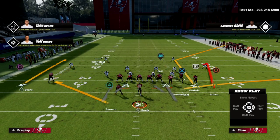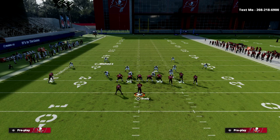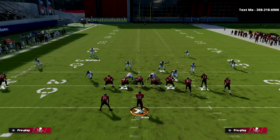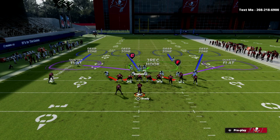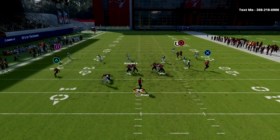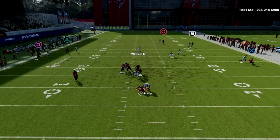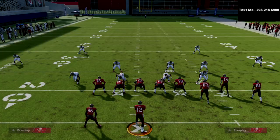Now I'm going to talk about another route combination that is very popular on a gun bunch — where we're going to put our running back on a wheel route and put that outside receiver on a little out route to try to pull down some of the zones. What you're going to notice with this defense is when I go to do that adjustment, you're going to open up and there's nothing there. You're going to notice that the quarter flat is going to match that wheel route up the vertical seam and you're not going to be able to throw that route.